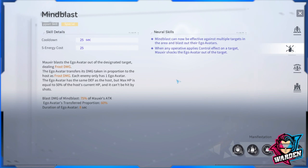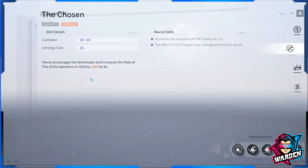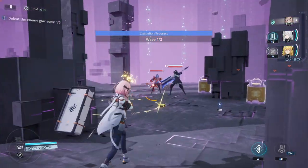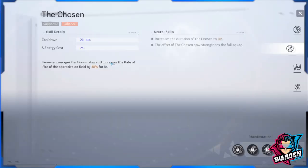Next is Fanny with her support skill The Chosen. It's a straightforward skill — Fanny encourages her teammates, increasing the rate of fire of the operative on the field by 18% for 8 seconds, extendable to 10 seconds with neural skill upgrades, and the effect now strengthens the full squad. This is crucial if your gun has a slow rate of fire, such as a handgun, shotgun, sniper rifle, or sometimes a rifle. Very important if you want to deal damage quickly.